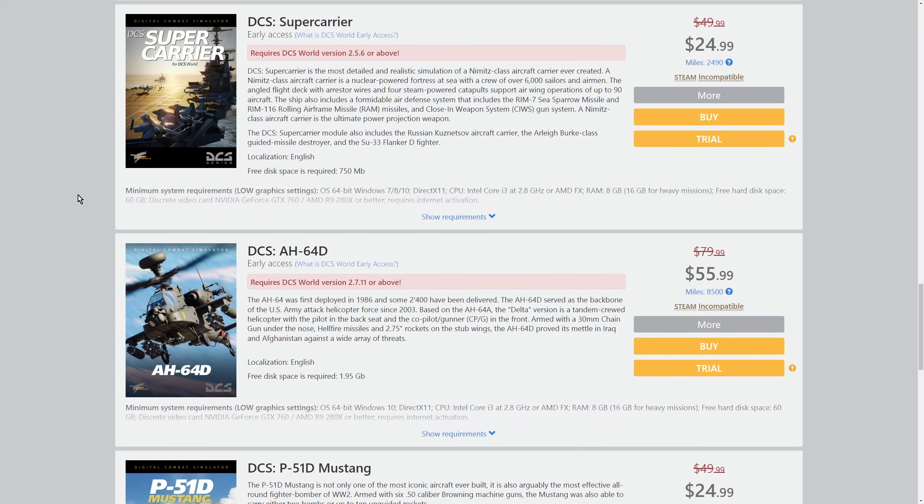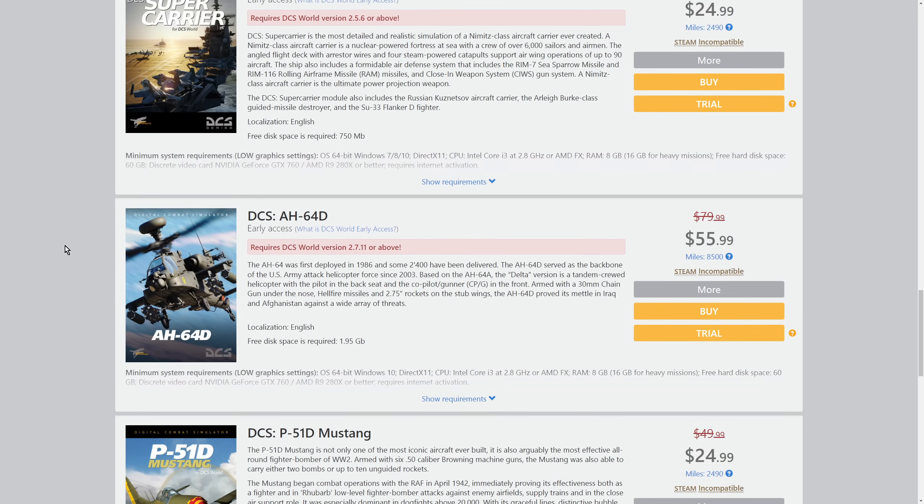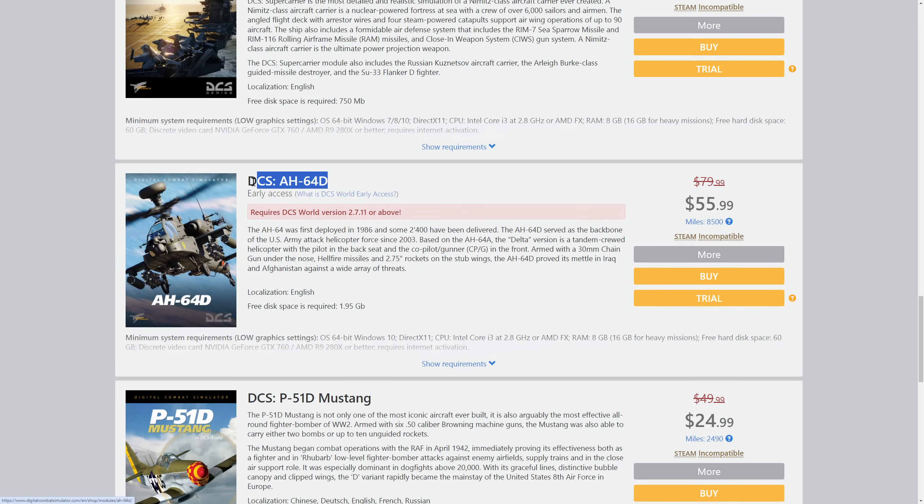AH-64 Apache. This one is embarrassing for me - it came out about a year ago into early access at a bad time when I felt the main developers were treating us badly, so I deliberately didn't learn it properly. I can take off and fire some missiles but don't really know it beyond that. Basic facts: it's multi-crew - a pilot in the rear and a human gunner in the front, both can fly it and share systems. It's land-based but can operate from carriers. It will have an air-to-ground fire control radar but doesn't have it yet. The front crew member has a sensor suite of IR and visual sensors.